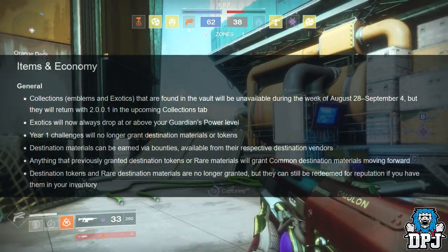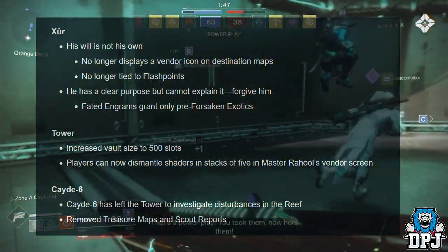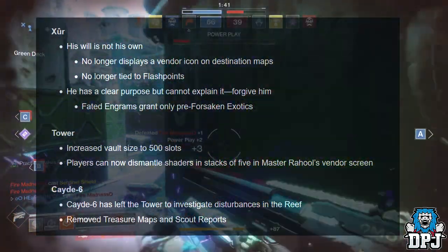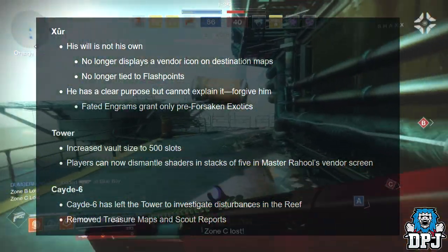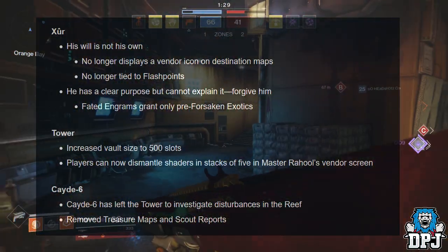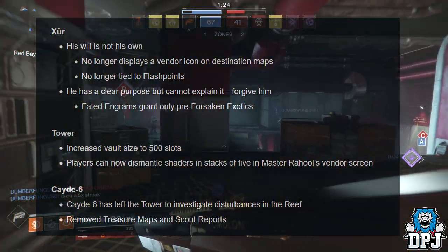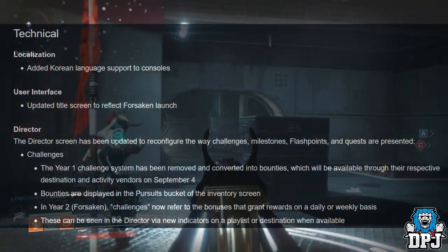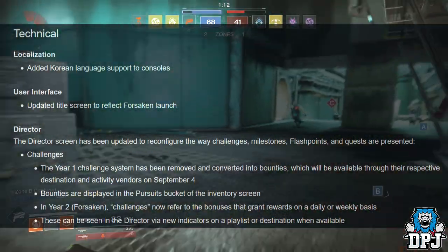Xur: his will is not his own, no longer displays a vendor icon on destination maps, no longer tied to flashpoints. Fated Engrams grant only pre-Forsaken exotics. Tower: vault size increased to 500 slots. Players can now dismantle shaders in stacks of five. Cayde-6 has left the tower to investigate disturbances in the Reef — treasure maps and scout reports removed.